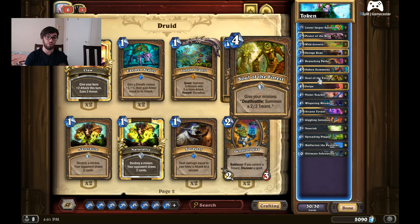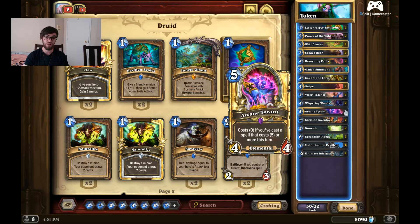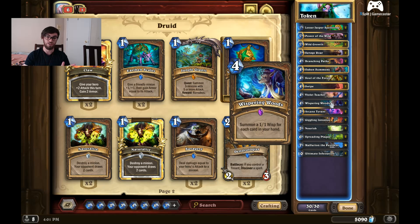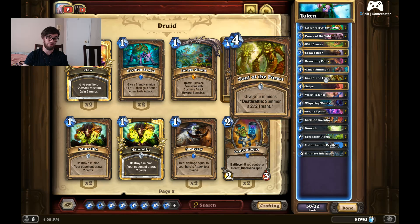Let's say you have six minions out. You play Soul of the Forest for four mana, then use Power of the Wild to buff your minions. A great combo on turn ten with ten cards in hand: use Whispering Woods to get seven 1/1s on board, buff them all with Power of the Wild to make them 2/2s, then give them Soul of the Forest so when they die they summon another 2/2. It's a really hard board for almost any class to deal with.